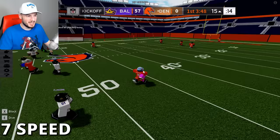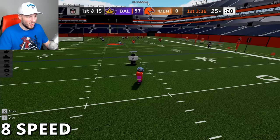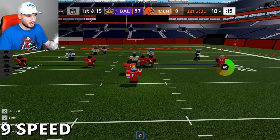Here we go on the kickoff — we got that 7 speed. Looking pretty good. Please don't return this, bro. Just don't do it. Nice. Wait, I'm supposed to have 8 speed. No! Nice save! Oh my lord. You just try and get rid of it because you're under pressure — that's almost an INT. That's crazy. Nice play.